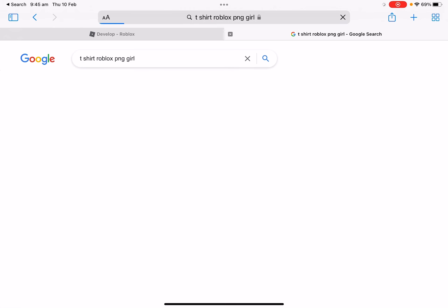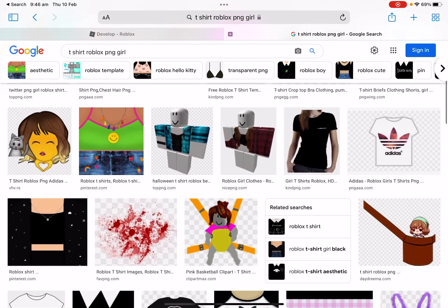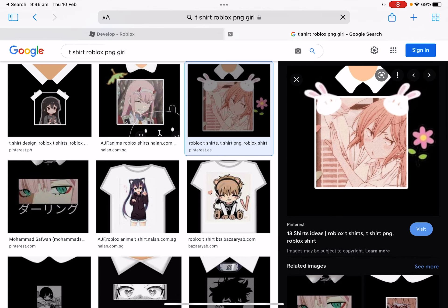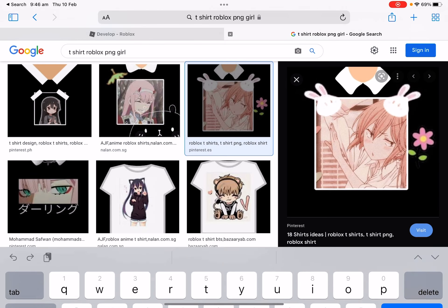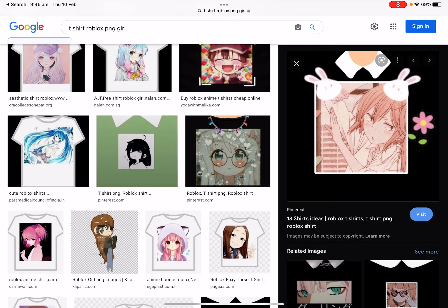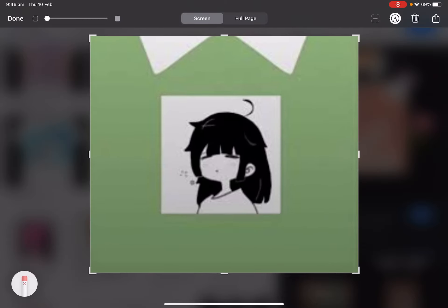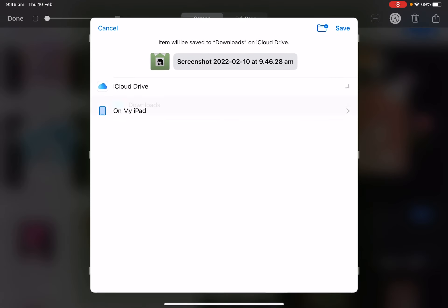I want to press images again. Then you can have these nice t-shirts — you can save them. There are really nice cool anime shirts. I'm going to be saving this very dark-ish type of one. Then I'm going to crop it a bit and save it to files if it doesn't work.